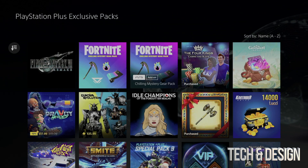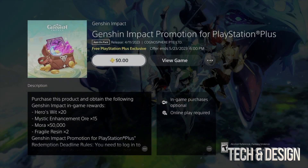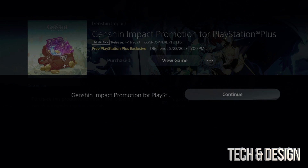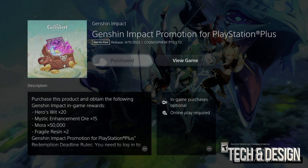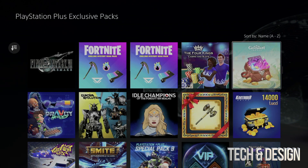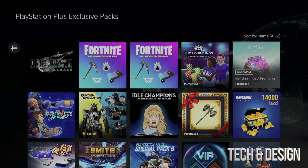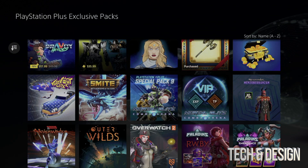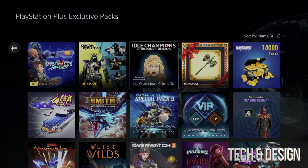Down here you'll notice some packs that require a higher subscription tier than Essentials. Also, some items show a price because it's just a discount — those are not included. Skip over anything that shows a price; they shouldn't really be in this section and it's not clear why they're included here.